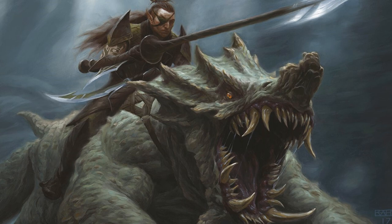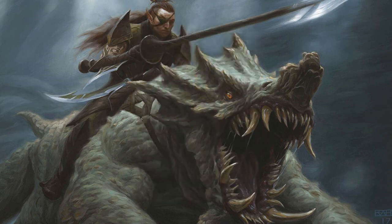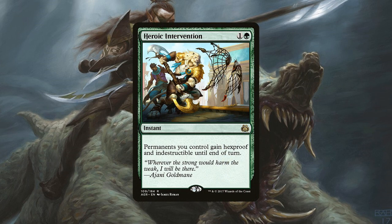Now the biggest problem with most any type of ramping deck is keeping your creatures on the battlefield long enough to make a difference and get your big stuff out. That's where our other spells come in. We have 4 copies of Blossoming Defense, an instant for 1 green mana — target creature you control gets +2/+2 and gains hexproof until end of turn. We're also running 3 copies of Hapatra's Mark, an instant for 1 green mana — target creature gains hexproof until end of turn and you remove all -1/-1 counters from it. And 4 copies of Heroic Intervention, an instant for 1 generic and 1 green mana — permanents you control gain hexproof and indestructible until end of turn. Between those 3 instants, we should have enough to thwart any kill spells early game.